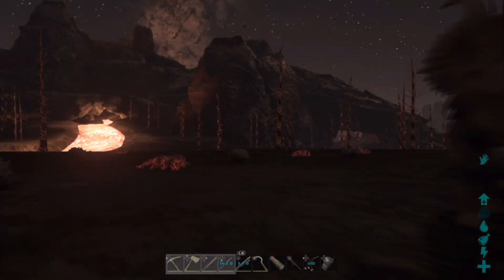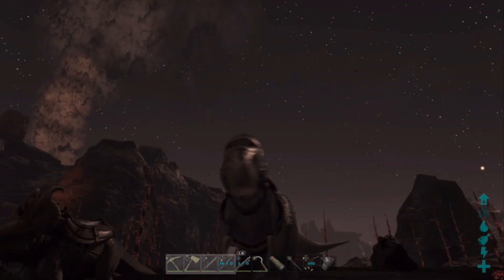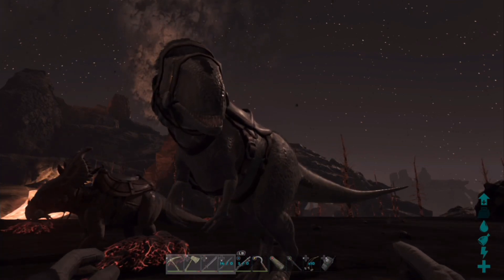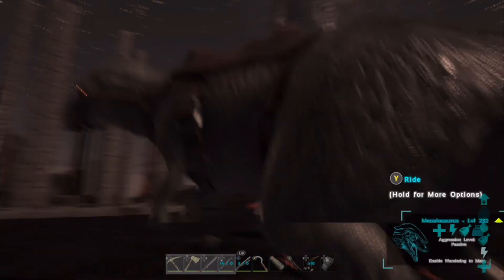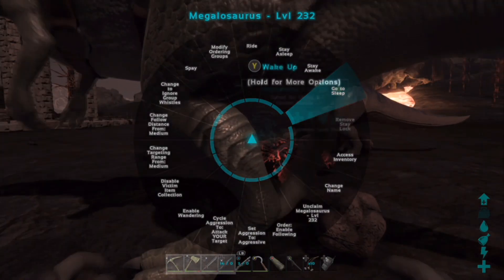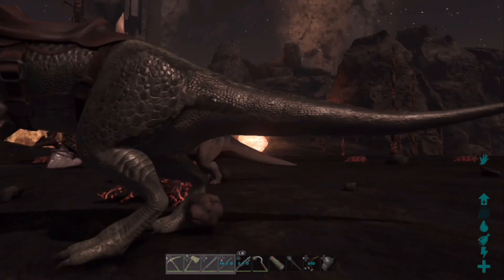Now this last guy - oh my god, I didn't even know he had glowing eyes! When I spawned him in it was daylight so I didn't see them, but glowing eyes - that is amazing. There are a couple of things that are really cool about this dino, and a couple of things that are maybe not so great. They've got fur and scales which is awesome. There's a brand new feature we've never seen before on a dino - if you go into the wheel you can actually put them to sleep.